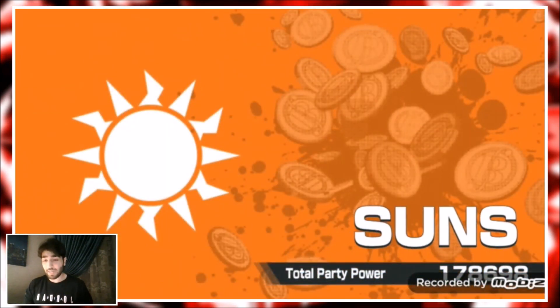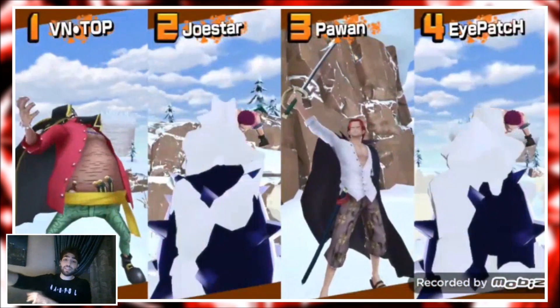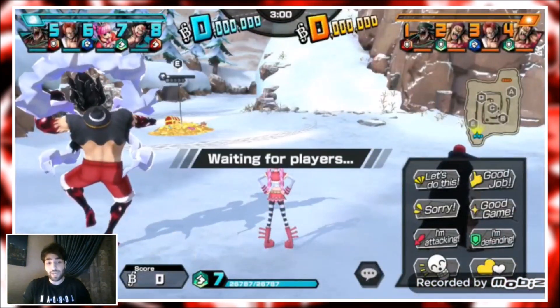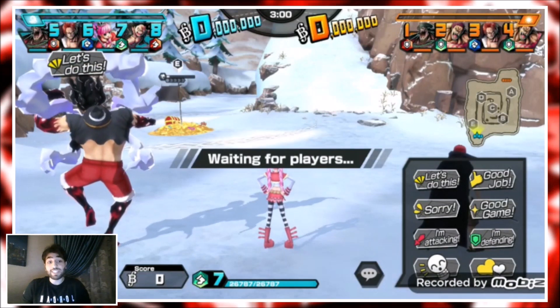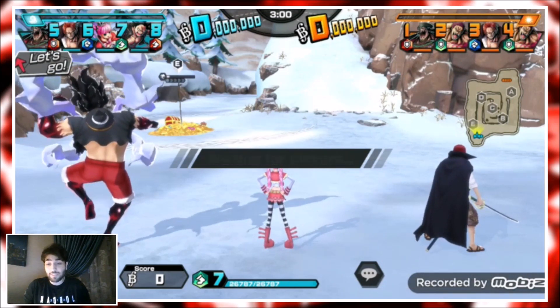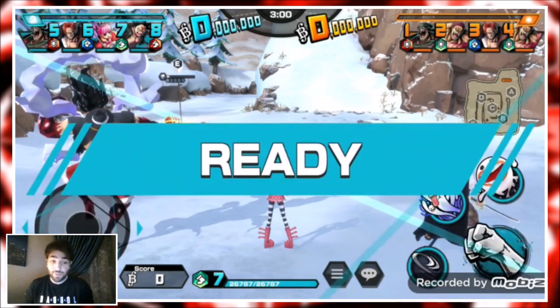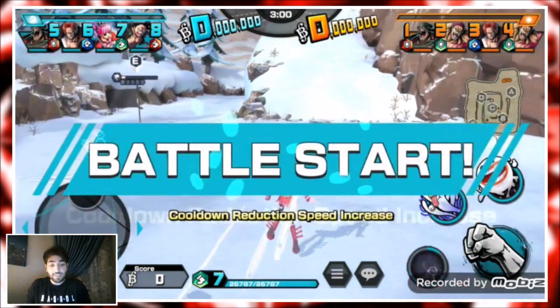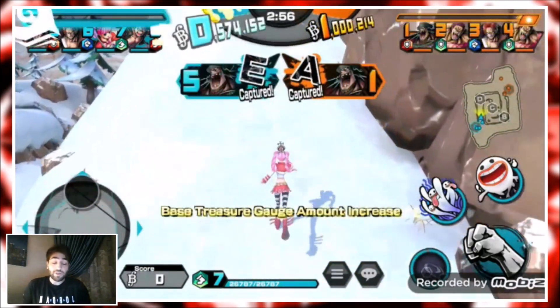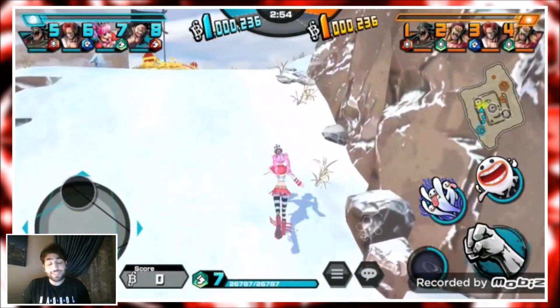Here's a 920 score game — we have Bikini Nami on the team, so it wasn't a full Perona game, but the score was really high so I wanted to showcase it. Their team is very meta — Blackbeard, Shanks, and Katakuri, who has been rising deservingly. He's really really tanky, can heal, and is a strong pick.